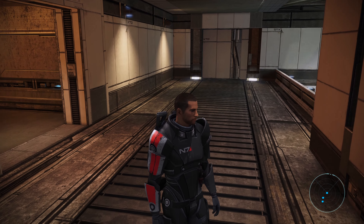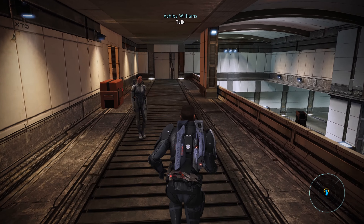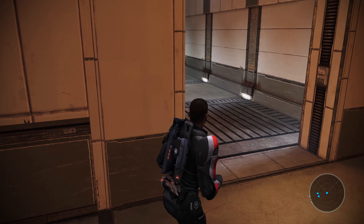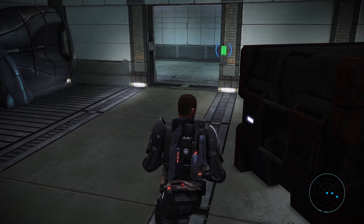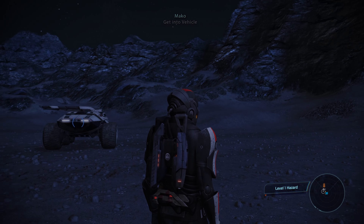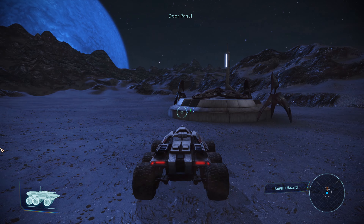Let's check if there's anything else up here - doesn't look like it. Nothing behind here either, and I don't think there was anything on the ground level in this room. I think that's it guys, and that is the last of the Geth. All that's left to do is go back to the Normandy and report it to Admiral Hackett.